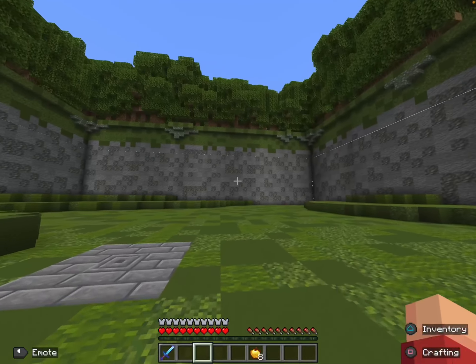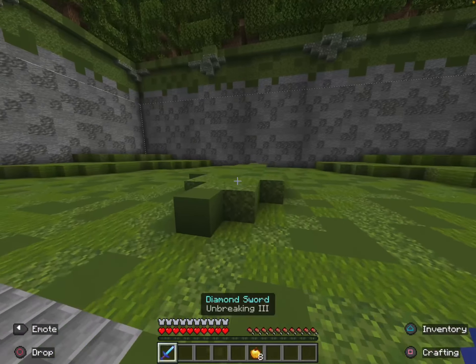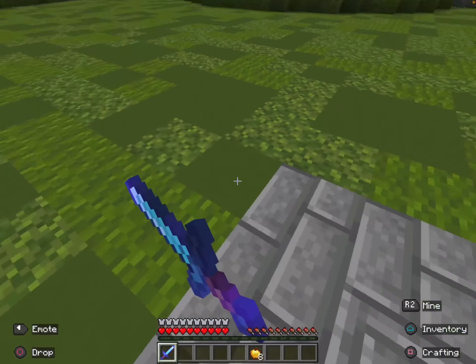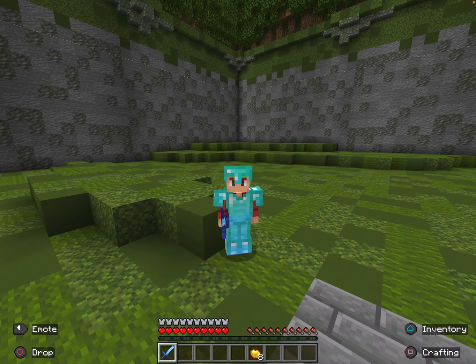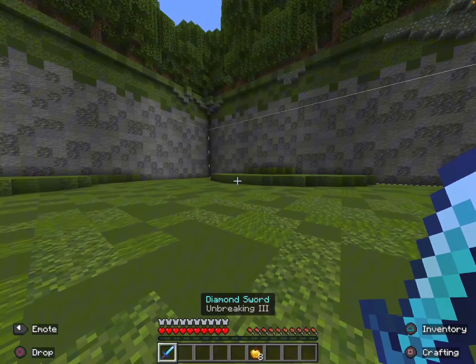The reset button just makes the blocks disappear so the arena doesn't get messy and unplayable. Once you spawn in you have a slowness effect, so if people have built a wall on the sides you can escape it — but only if you have a pickaxe. If you don't have a pickaxe, you'll have to wait for the next reset.